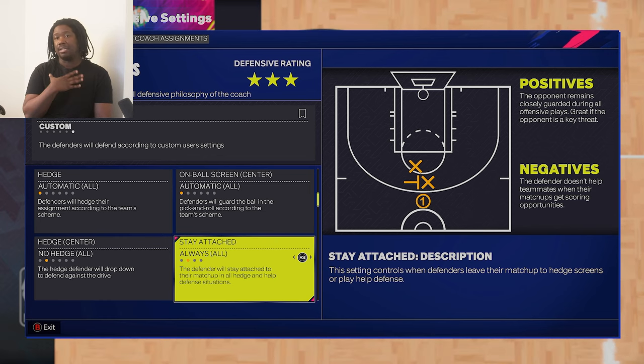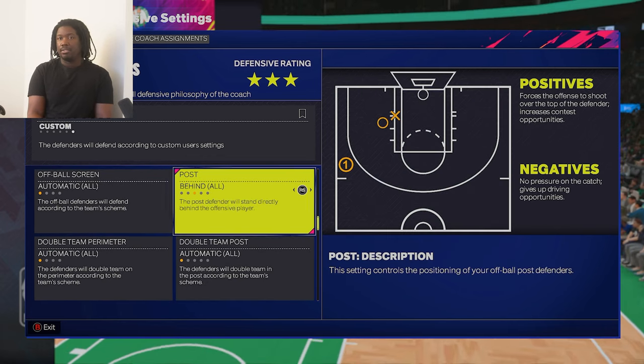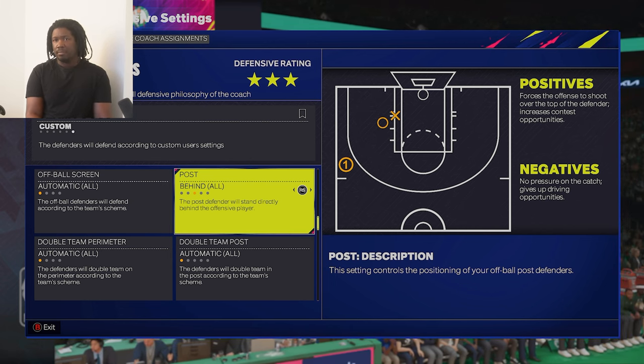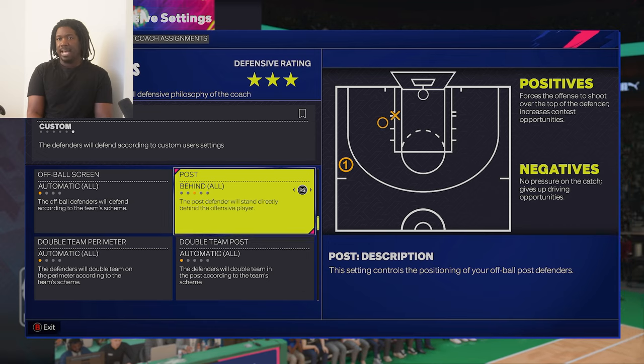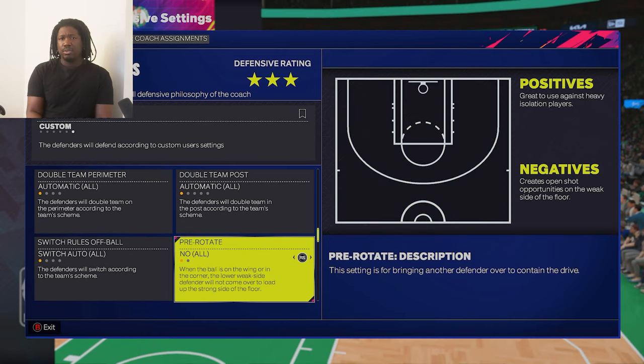On post defense, if you want to get the rebound, all you have to do is put it to behind — that way when they shoot the ball and miss, you're able to get the rebound. You don't want to put in front because that's a bad idea. You want to be behind the post scorer.